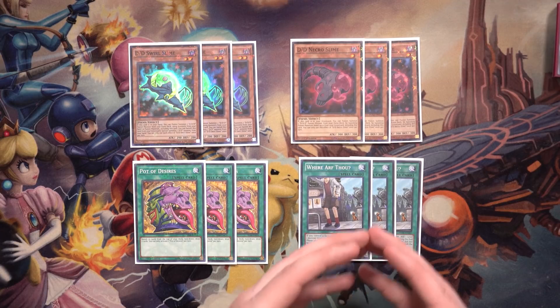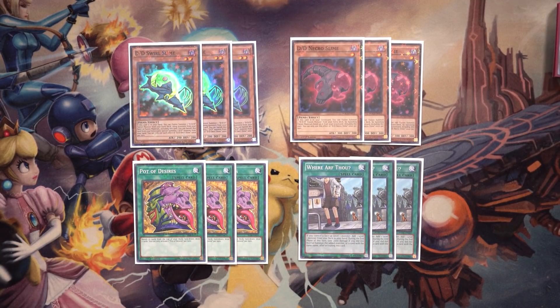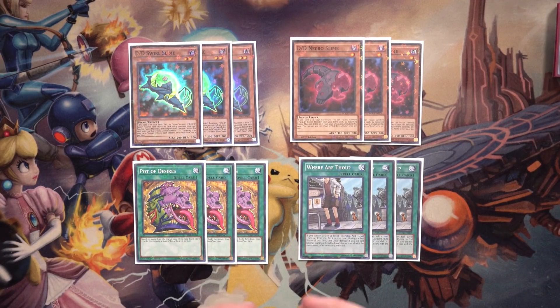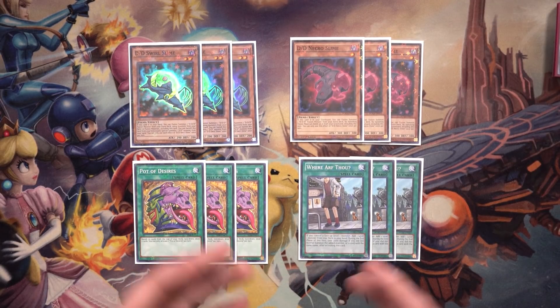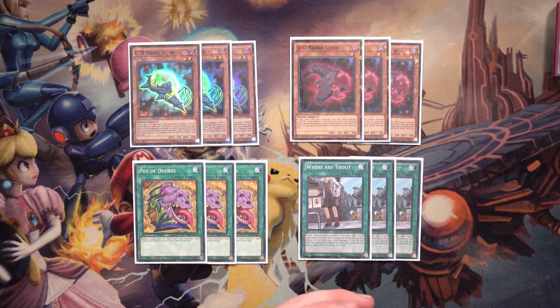Necro Slime is basically Swirl Slime but uses itself from the grave, banishing itself and another DD Monster for the Fusion Summon of a DDD Fusion Monster. It requires graveyard setup since it does nothing on the field or hand. Pot of Desires can also be a Superior Extender — there's ordering with how you want to use draw spells in this deck. Getting cards like Swirl Slime, Necro Slime, and Lamia out of the deck before resolving Pot of Desires is key, which is why it fits here.